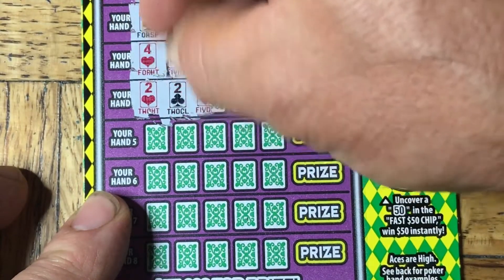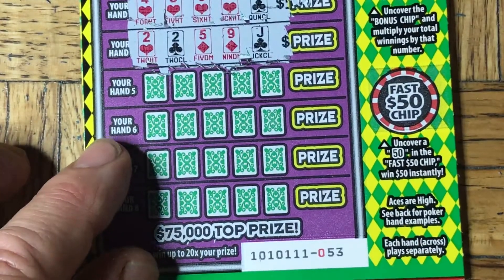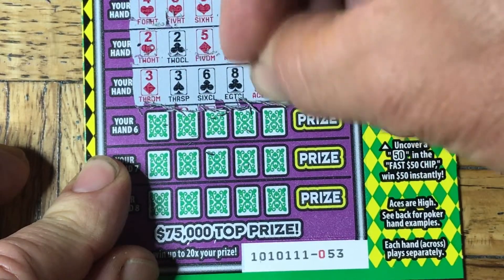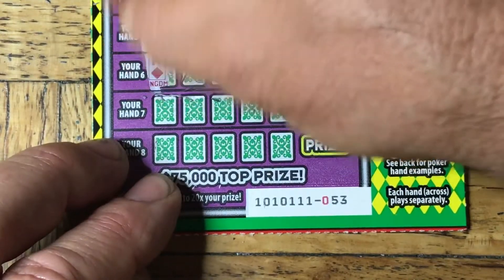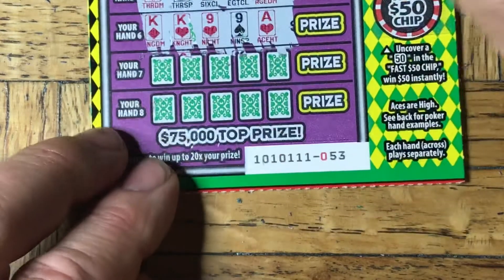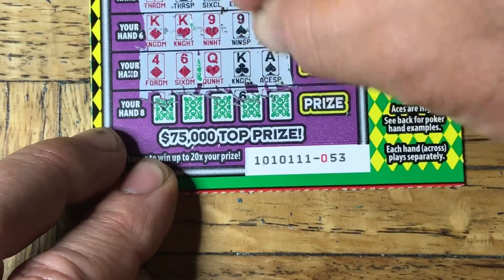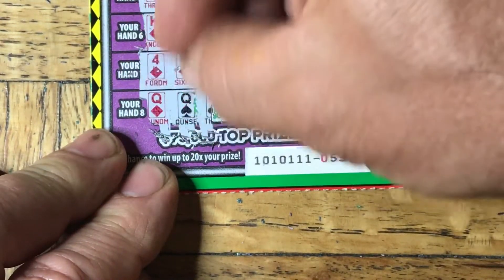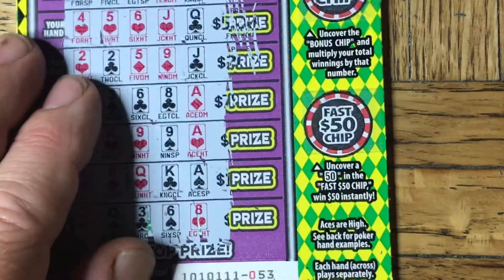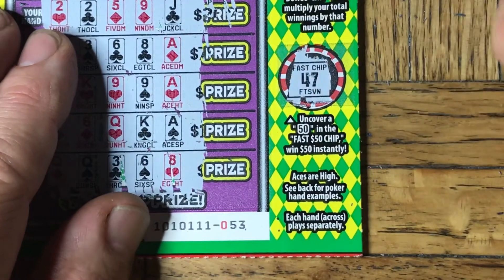A little bit of a tease there. Two hearts, two, two, five, nine, jack. Where's that Joker? Come on, Joker. Three, six, ace. King, king, nine, nine, ace. Two more hands to go. A couple of diamonds — not enough of them. Last hand: a queen, a queen, three, six, and an ace. Nothing on that. We do have one last shot — the fast $50 spot. And it was also a loser. Unfortunate.